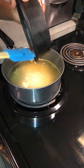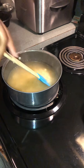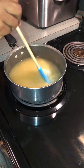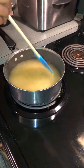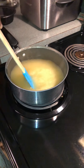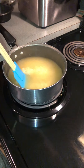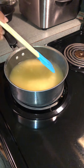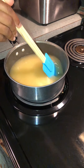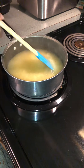Stir it up so it don't be clumpy — make sure you've got no clumps. I don't put pepper in until the rice is finished cooking; then I might sprinkle a little bit on top. At this point, we're going to allow this to come back to a boil, and once it does I'll bring you guys back to show you the next step.